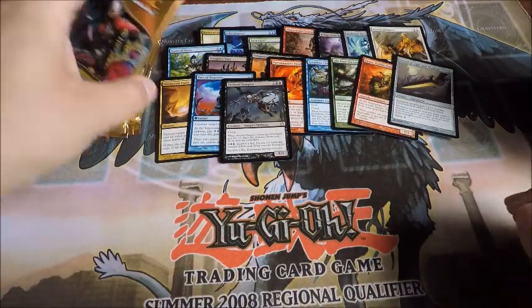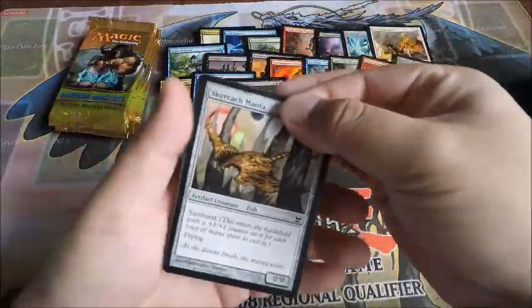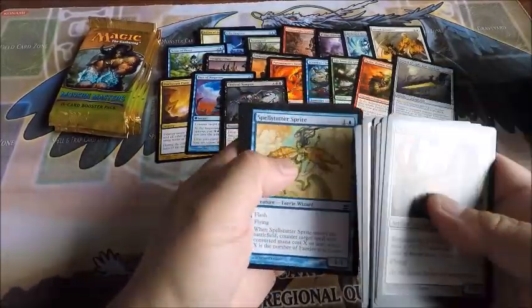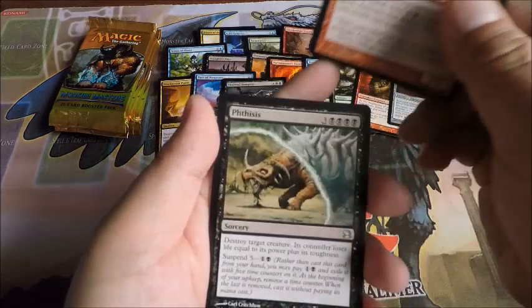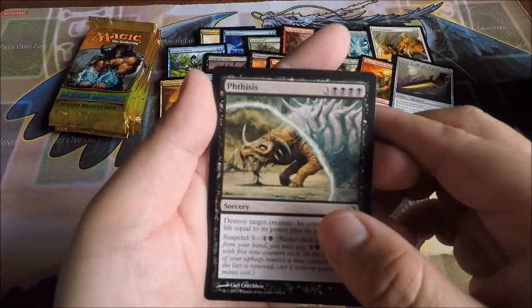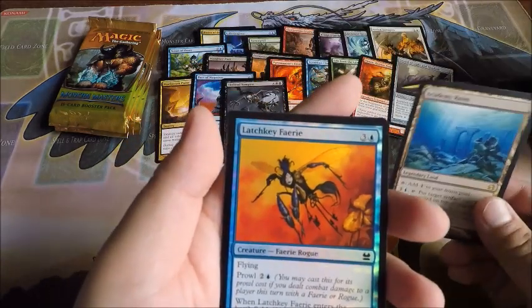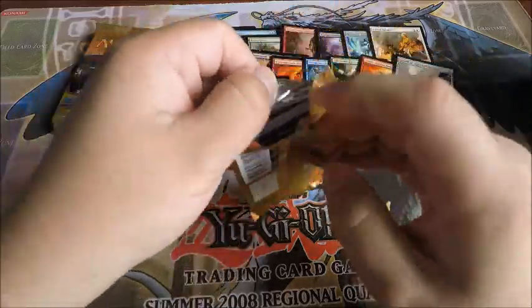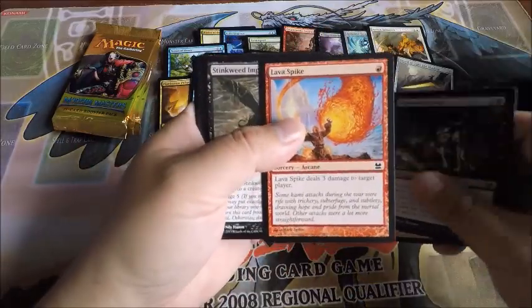Still no foil rare yet. Redcap Trial, Predator, and Skeletal Vampire. Pretty good box so far. Take Possession, Grinning Ignus, and Academy Ruins — another great rare!